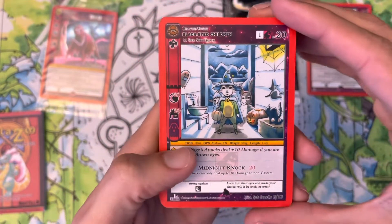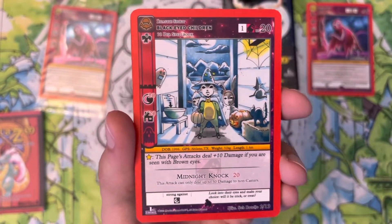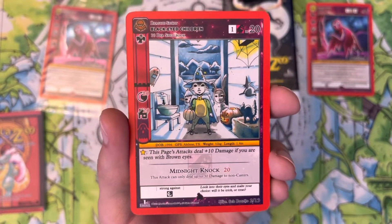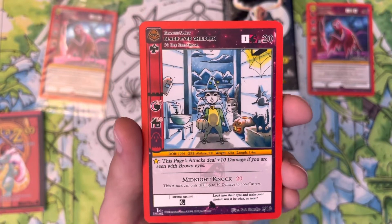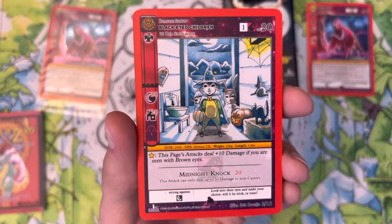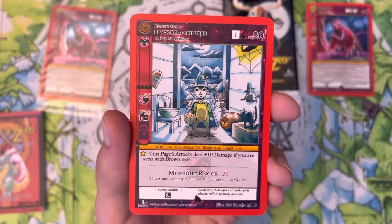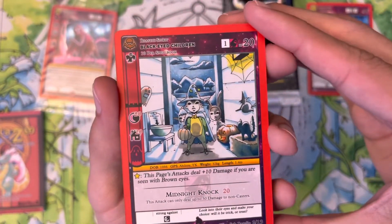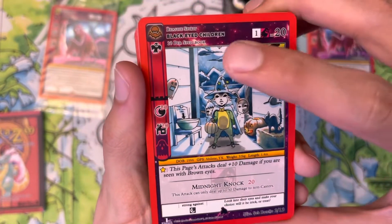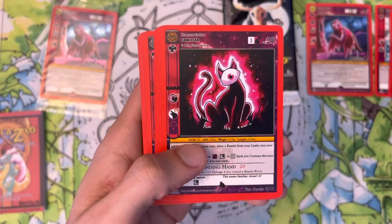Next up we got Black Eyed Children — 20 LP, this is a one Spirit Aura cost, spirit trait as well. 20 LP bonus at night and 20 damage bonus at night, I think that's in suburbs or in a house. This page's attacks deal plus 10 damage if you are seen with brown eyes. Its attack, Midnight Knock, deals 20 damage but can only deal up to 30 damage to non-casters. So you kind of want to mainly attack casters with these, though they can still deal up to 30 to anything else. You can have 10 per spellbook — there are four in the deck.